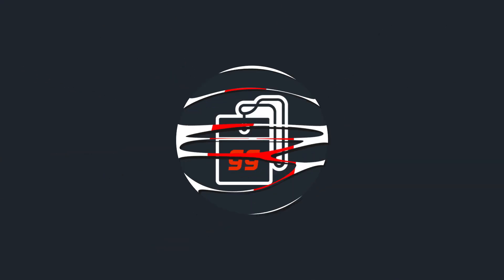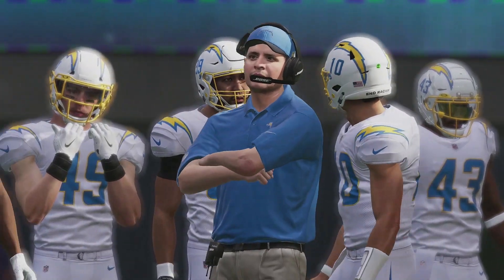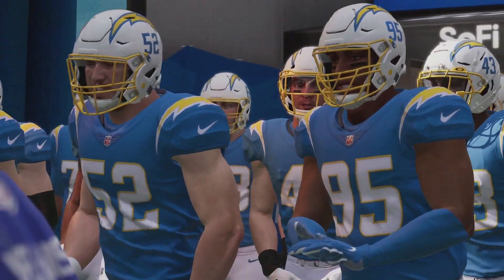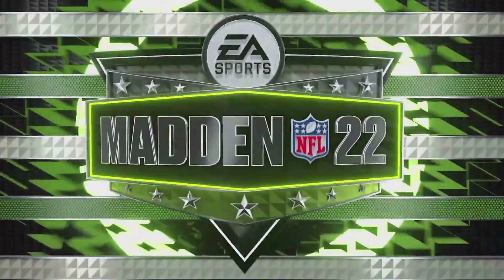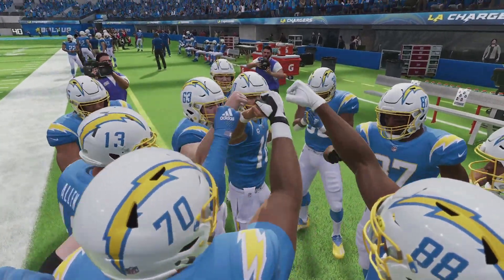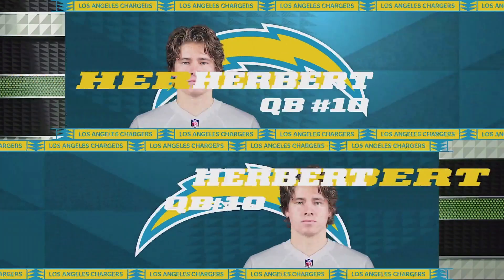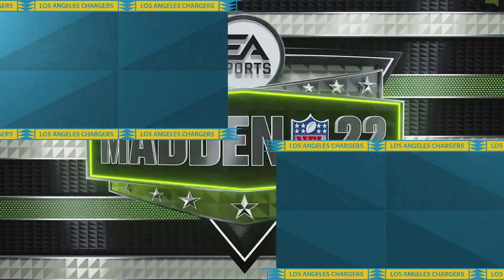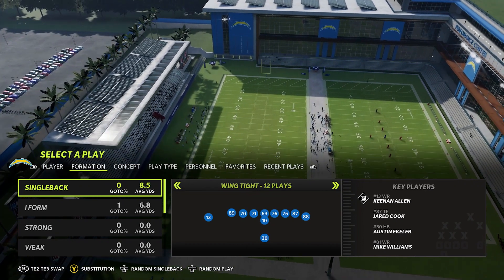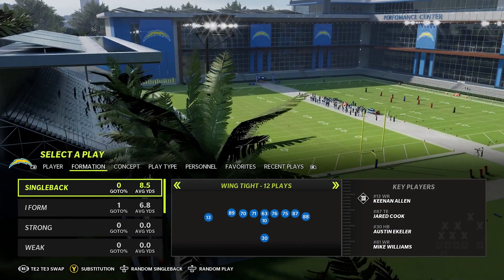Now let's get to number four with the Los Angeles Chargers. Typically in Madden when there's a coaching change, you can assume there's going to be a playbook change with that team. That's no different with the Chargers, as they hired Brandon Staley as head coach and Joe Lombardi as offensive coordinator. Lombardi came from the New Orleans Saints, and this playbook has a really big Saints feel to it at its base core, but it's been combined with other formations to make it different and definitely something worth checking out.